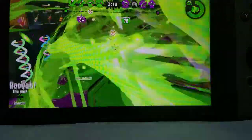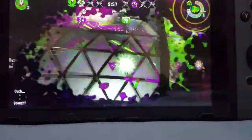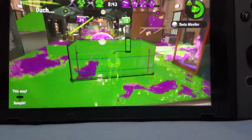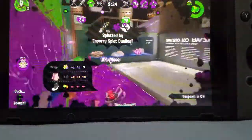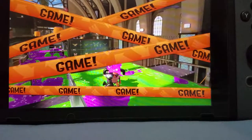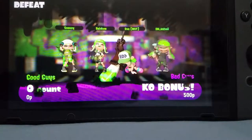Never help your teammates charge up the Booyah Bomb. And never use your special, because specials are really bad in this game. Nintendo decided to change them from how they worked in Splatoon 1, and they do not work as well in Splatoon 2. For some reason they glitch whenever you use them — especially the Tenta Missiles. If you use Tenta Missiles, your game will crash. So don't use your specials. As you can see, we have lost, and that is because my teammates were using specials. If no one uses specials, you will win.